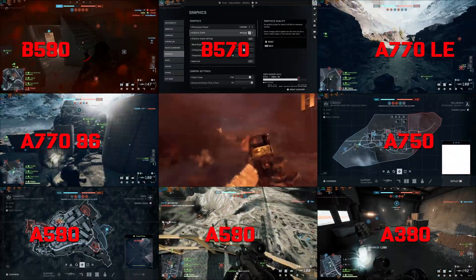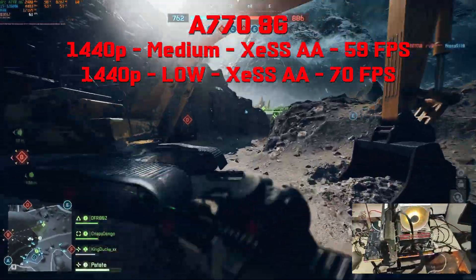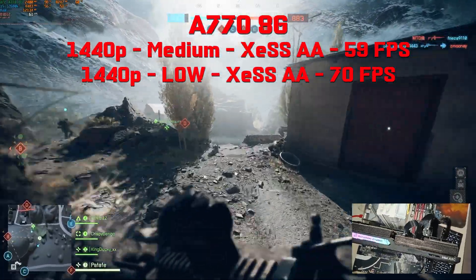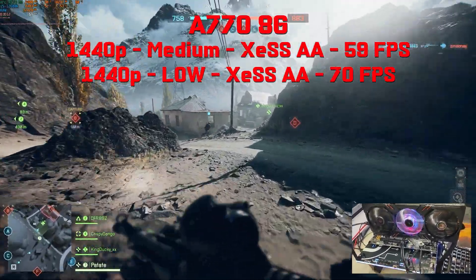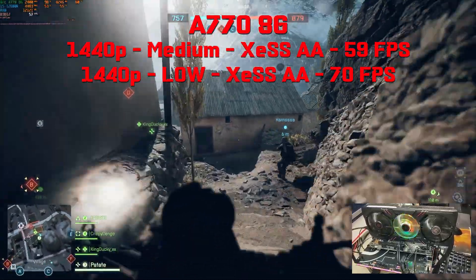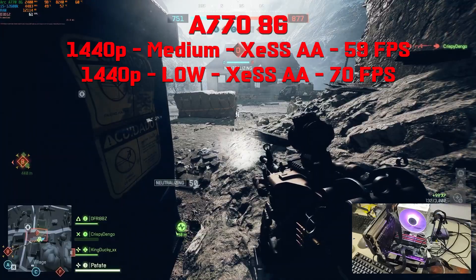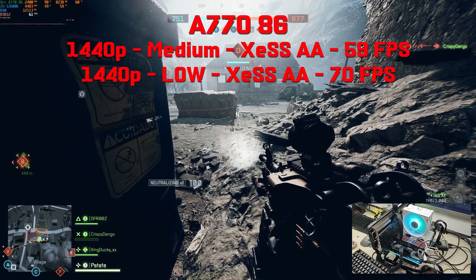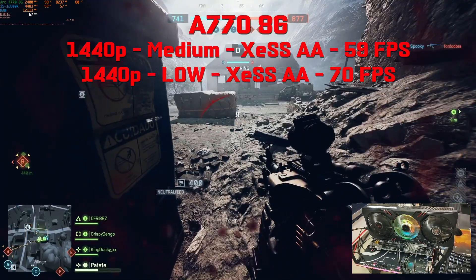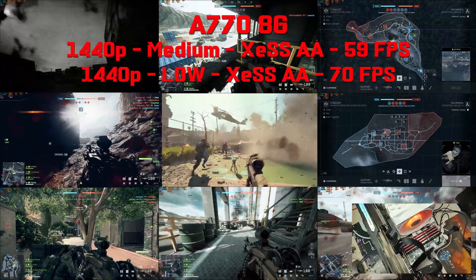Next up we have the A770 8GB VRAM variant. Still at 1440p medium settings to keep up with the 16GB big brother. The GPU is pegged at 99% and we're using 8.3GB of VRAM. Since this is an 8GB card, we end up fetching some slower system RAM. So we don't quite hit 60fps — we're at 59fps. The frame time graph was super smooth so you could keep it like this. Otherwise you'd need to drop to low settings or use XeSS Ultra Quality Plus or Ultra Quality. Still, you're playing a 1440p game with an 8GB VRAM card.